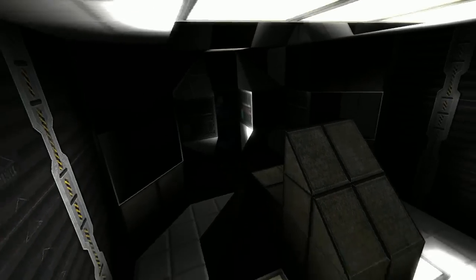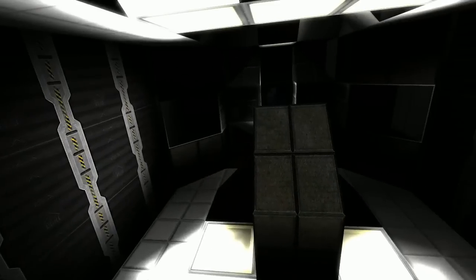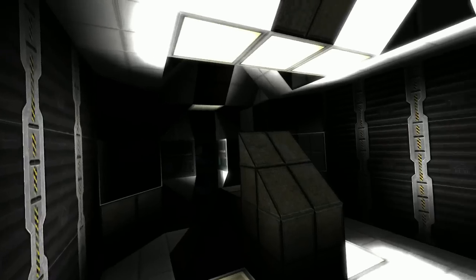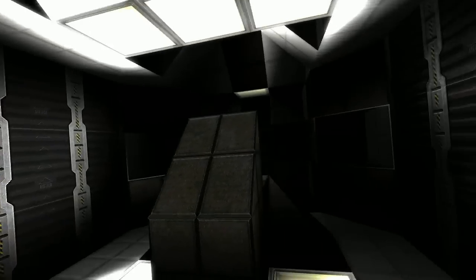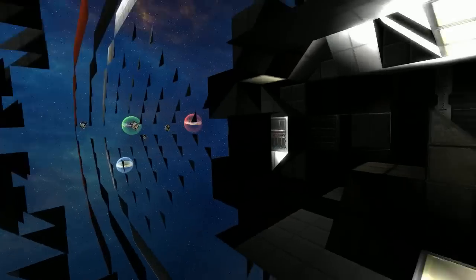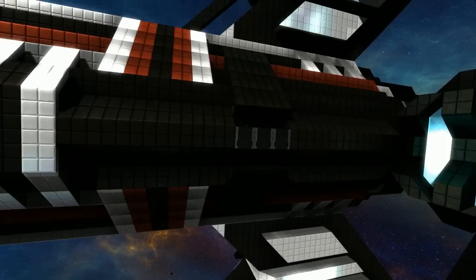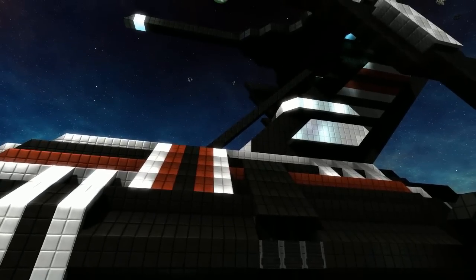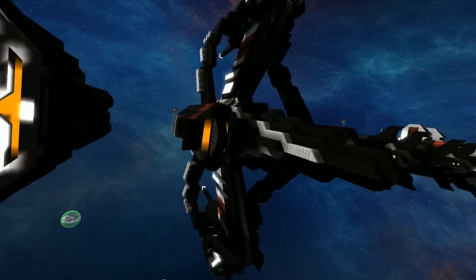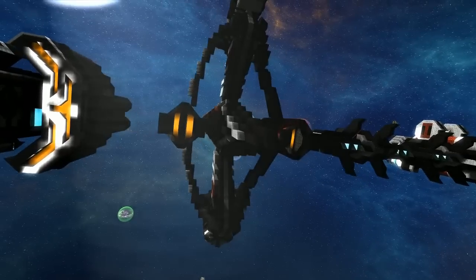Despite the small size and aesthetically pleasing design, the Pulsar has around 115,000 shields and almost 11,000 DPS, plus two turrets. The back end looks great. It's actually quite a small ship overall but very effective.